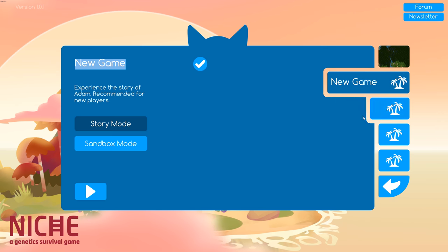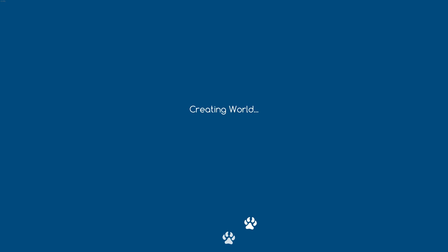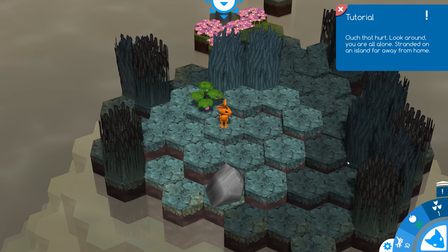So we'll start a new game here — we'll call it Darwin after Charles Darwin. I tried story mode the first time, so we'll let it load here. The unfortunate thing about story mode is that there's a tutorial you can't skip, so you have to do the tutorial every time. There's this cute little cutscene here — I'll skip it and let you guys watch it on your own.